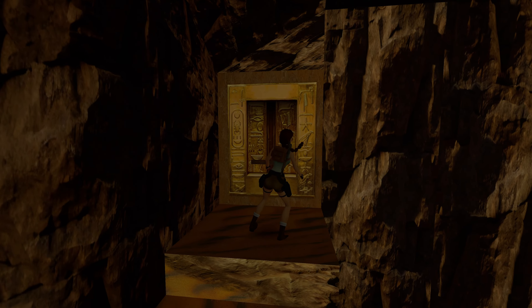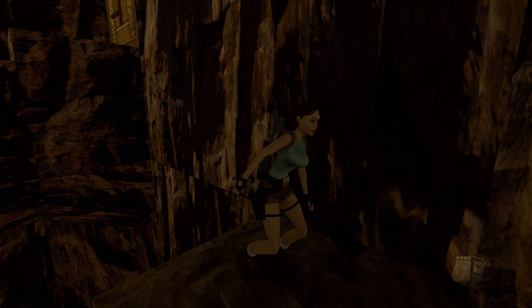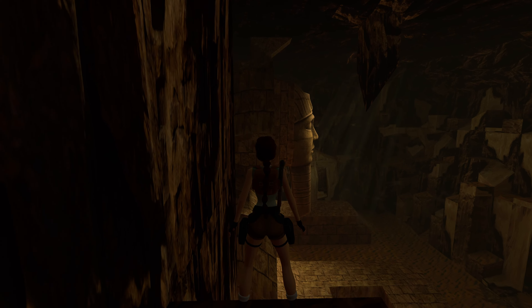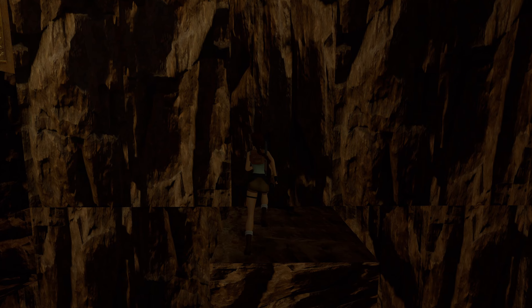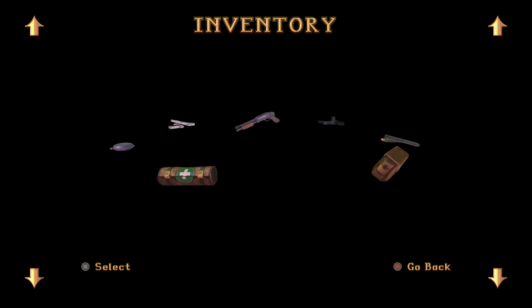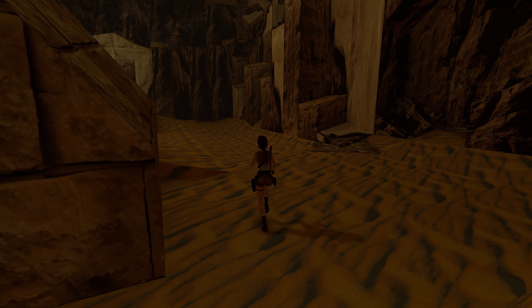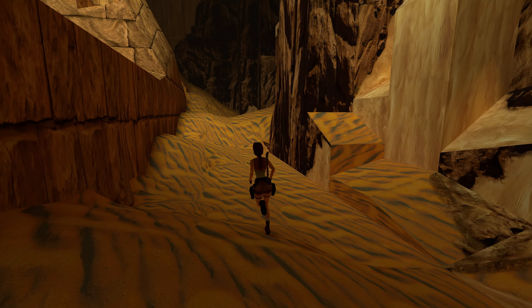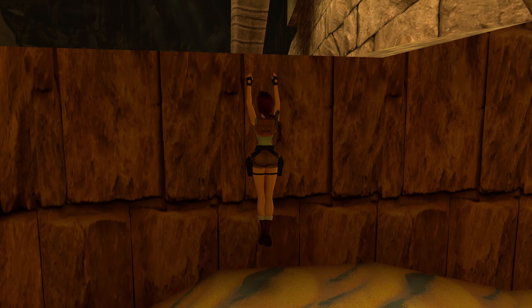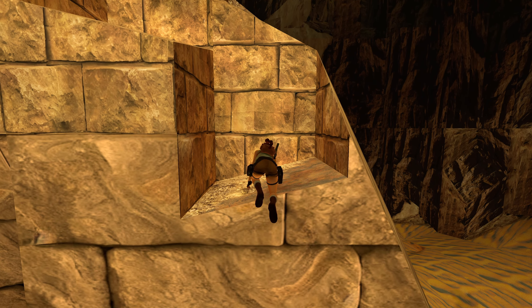Let's get down safely — a standing jump from here will do. Now we have to head to that door that we opened. For that we've got to head back up to the back of the Sphinx. We'll use this raised sand bank and this little chip on the Sphinx's shoulder to head on up.